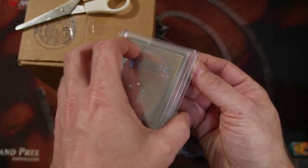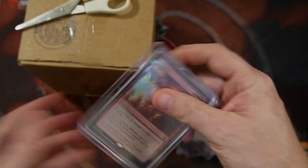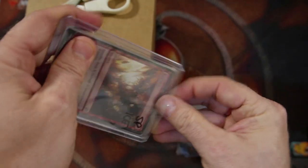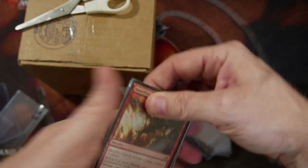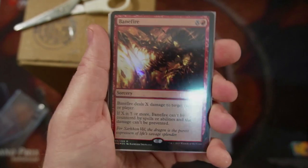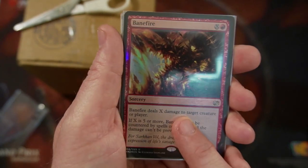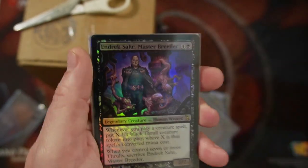I didn't put these in any order, so we're going to flip this over. Starting out here with Banefire. Banefire is going into my Commander deck — my Thrill Bowl deck — because you can't counter it. That makes it fun for me and not fun for my opponents, hopefully. I put that one in there.